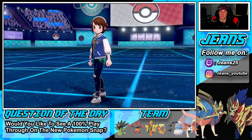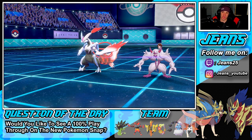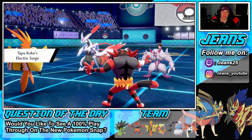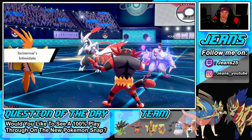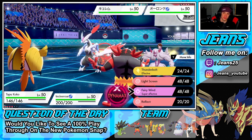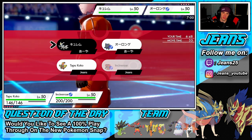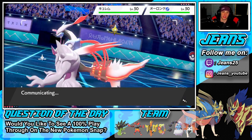He goes in with Kyurem White and Grimmsnarl. Is Kyurem physical or special? I think he's special, so I'm going to set up a light screen. I think I'm just going to start that up here instead of a fake out. Attack is dropping — fairy wind is a dope move. Light screen comes out and I think I'm going to parting shot into my Thundurus.